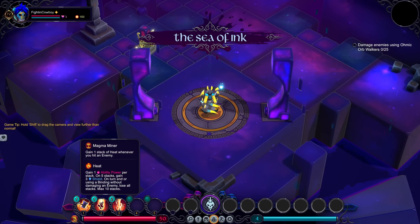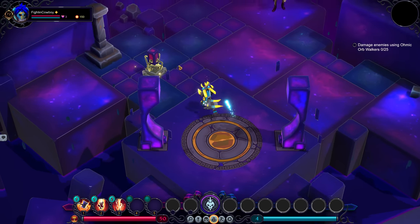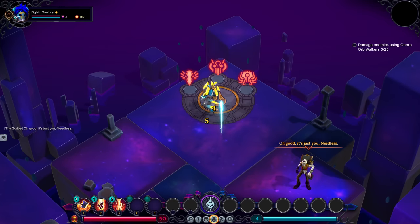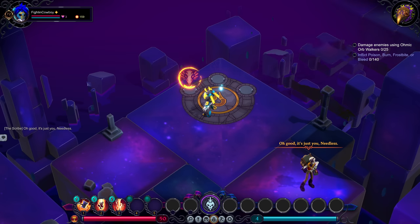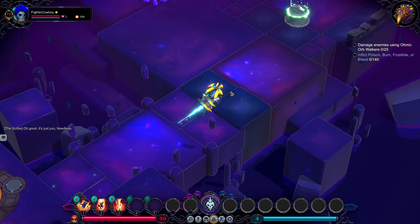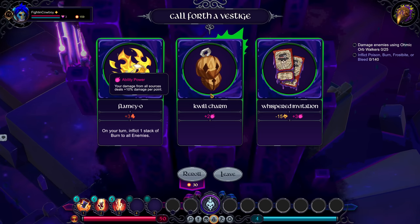In this case, we get one ability power per stack, so each time we get a stack we're gaining 10% more damage across the board. At five stacks, we get three shield. At the end of a turn, we lose all those stacks. The reason this is so important to understand is it's very easy, if you're not paying attention, to build up your stacks and then use something like teleport, and then suddenly you lose a bunch of stacks.